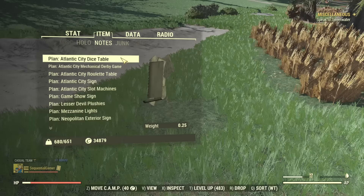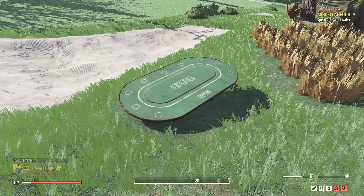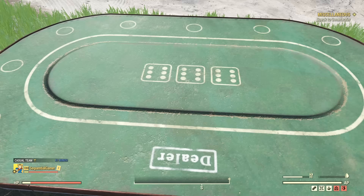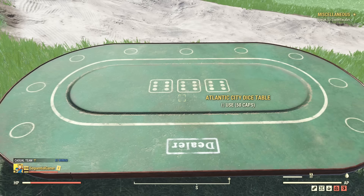After that there's the dice table, which should be the same I'm guessing - also under tables. Actually no, you can actually bet on this one! There are games. Let's bet on something. Try again. I don't want to throw away any more caps, but you can obviously play games on this table.